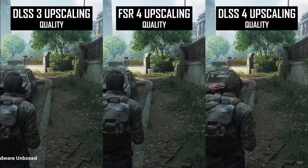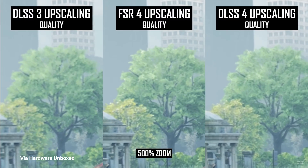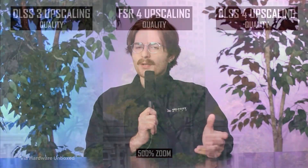Upscaling is in. DLSS 4 has hit the scene and is injecting four times the amount of frames that are being natively rendered, as well as taking those frames and upscaling them up to four times in order to take computational load off the GPU. FSR 4 also recently dropped and is doing a pretty good job of keeping up with DLSS, but the question remains: which one is better?